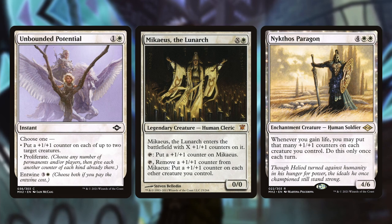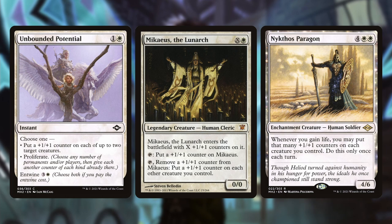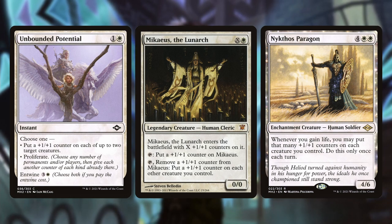Mikaeus — you don't have to run him, but angels care about humans sometimes, so having a way to put a bunch of counters on all your creatures is great. Paragon of the Open Graves — whenever you gain life, you may put that many plus one counters on each creature you control. It's six mana and you can only do it once per turn, but if you get this down and gain any life, the plus one counters across each creature you control will end up with a very sizable board state very quickly.